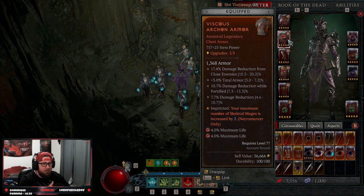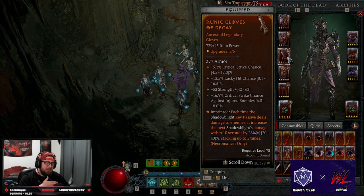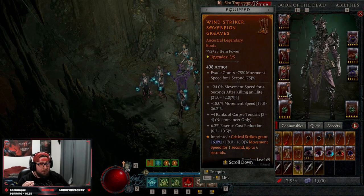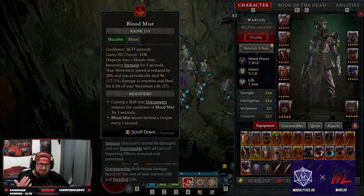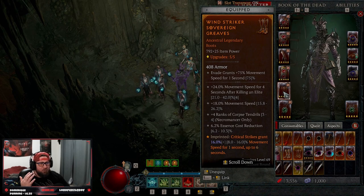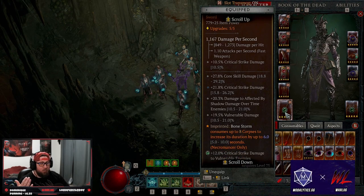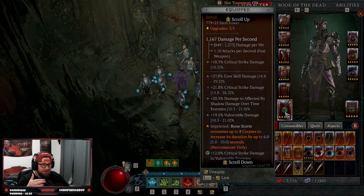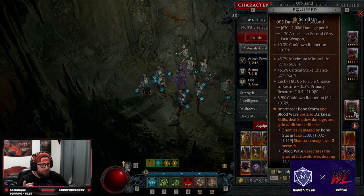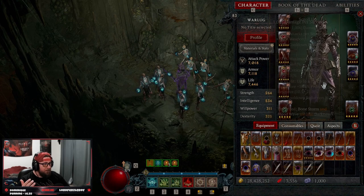On our armor we have Vicious, which increases our maximum number of Skeletal Mages by two. In our gloves we have Decaying, which increases Shadow Blight key passive damage each time it deals damage. Disobedience is on our boots for more armor, and Wind Striker for even more movement speed. In our weapon we have Gale Force — Bone Storm consumes up to eight corpses to increase its duration by six seconds. In our offhand we have the Engima Cube, making Bone Storm a darkness skill so it deals shadow damage.